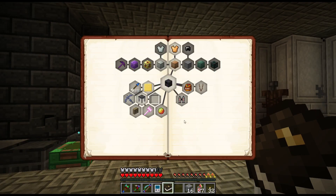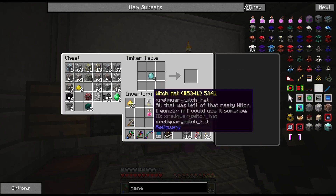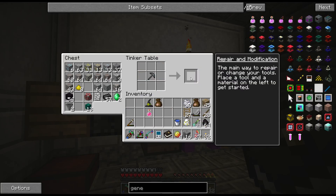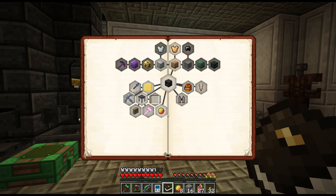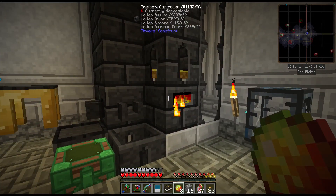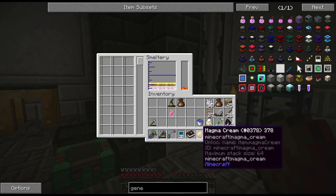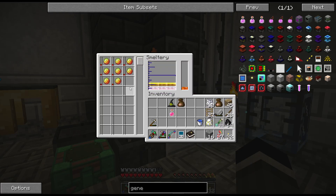For creamy lava we need gelatinous slime and luminite dust - did I bring enough dust? Yes I did. That absolutely makes magma creams. Let's turn this in - I got four and we need to claim that reward. We get four more. It says if you put these in here you will get lava, but the lava will be in the tank. I didn't think about that - how do you get the lava out of here?